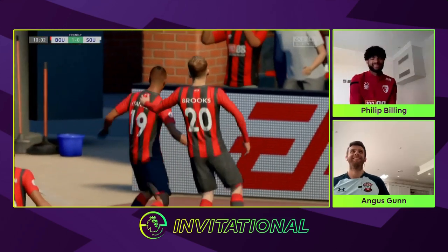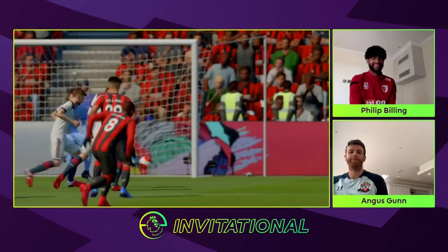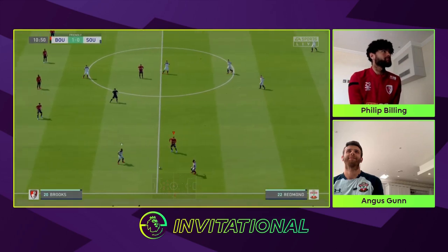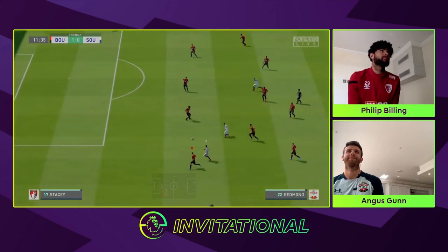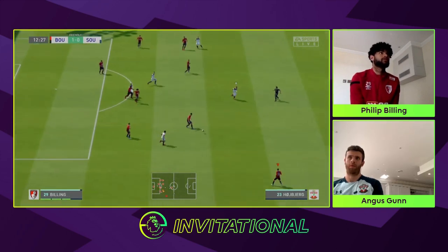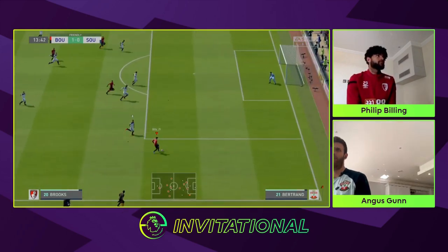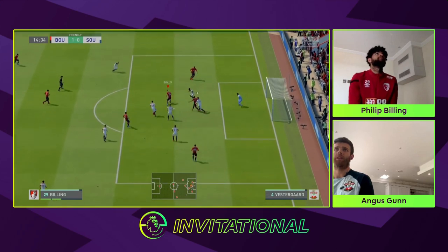He puts Bournemouth 1-0 up against Southampton. Big, big first goal of the game — ten minutes on the clock. Philip, talk us through that goal. First goal of the game, ten minutes gone, Bournemouth 1-0 Southampton. These two have met already in the Premier League — Southampton won Bournemouth 3 in what was Bournemouth's first ever win at Southampton, sending them 3rd in the table. It was a Friday night game, and Billing got the assist for the second goal. Philip Billing coming out on top that day.